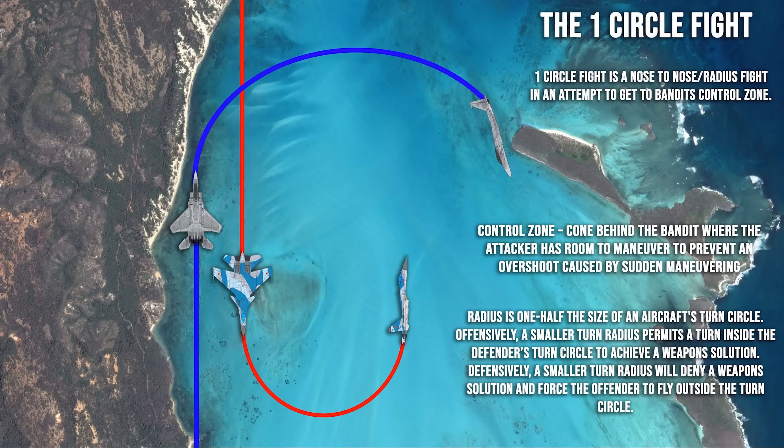The first thing I want to start with is the difference between a one circle and a two circle fight — I get this question all the time. The one circle fight is a nose-to-nose radius fight in an attempt to get to the bandit's control zone. You can see this image on the screen. In a merge, you can identify it when one bandit turns one way and the second bandit turns the same way, essentially forming one circle.